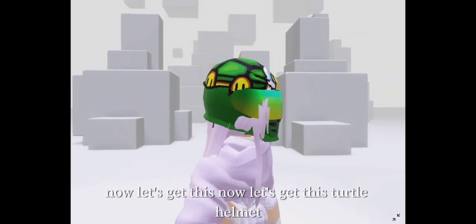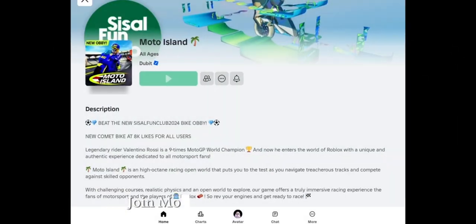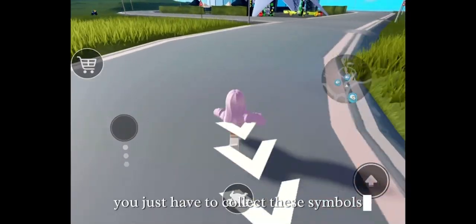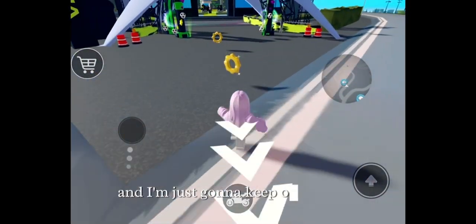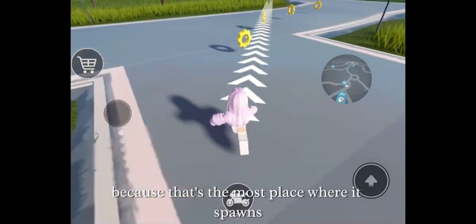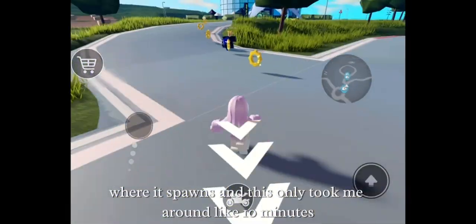Now let's get this turtle helmet. Join Moto Islands — this one is easy, you just have to collect these symbols. I'm just gonna keep going in circles because that's where it spawns the most, and this only took me around 10 minutes.